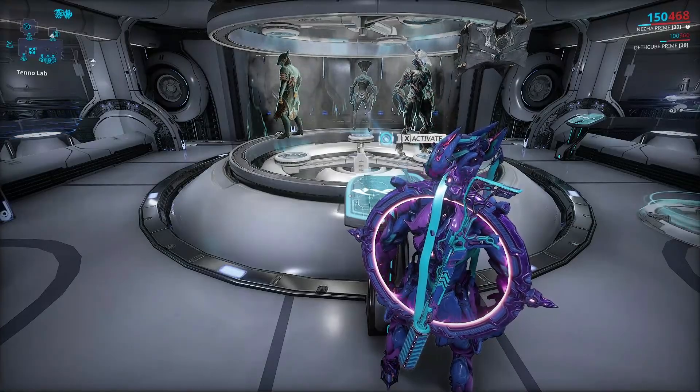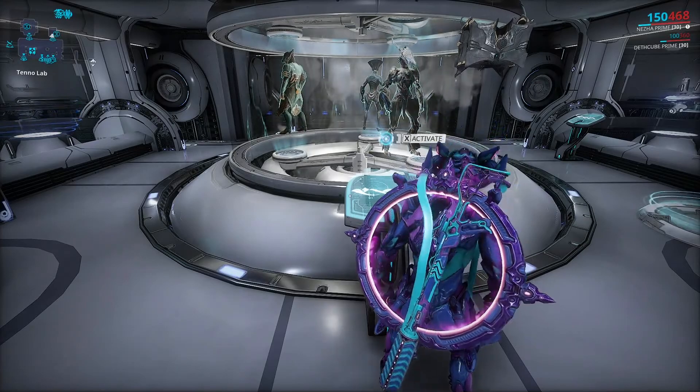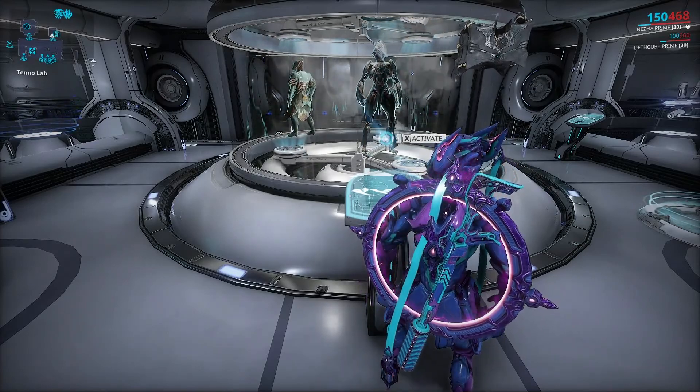To copy the actual parts that you need for the blueprint, it's pretty simple. All you have to do is go to your clan dojo, then go to the Tenor Lab, and then pick the ones that you need.